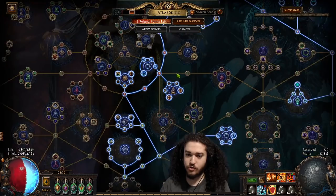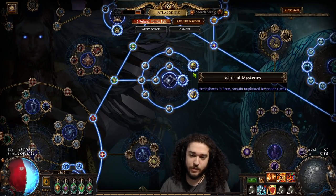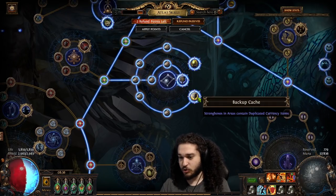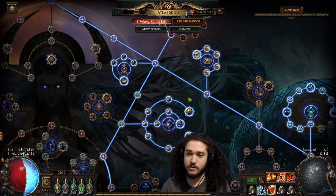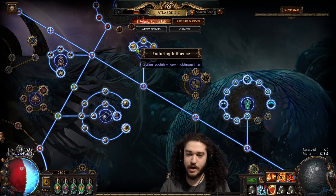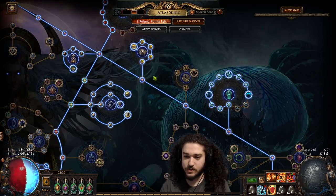This is my personal favorite — the full lockbox strategy. All my strong boxes are going to be corrupted rare, and they give double loot whether it's currency, map items, or div cards. This lets me sustain my horizons, chisels, and everything else. Moving upward I grabbed shrine, then the sextant node, so I'm completely self-sustaining on sextants.